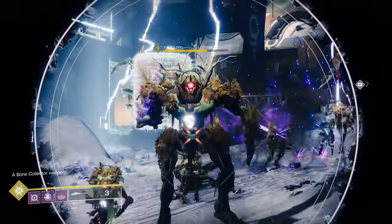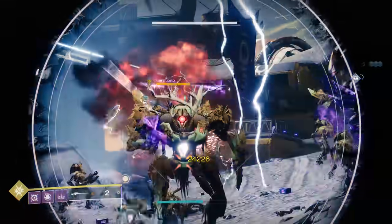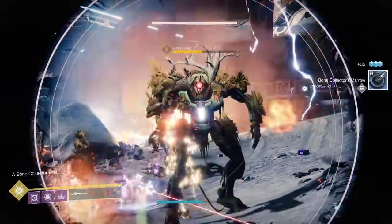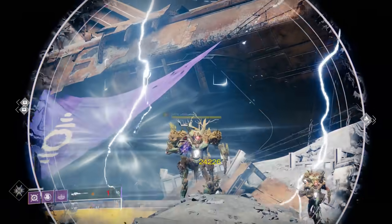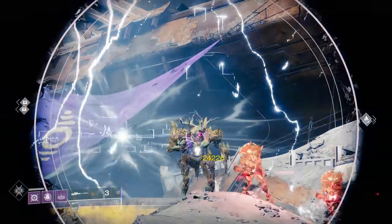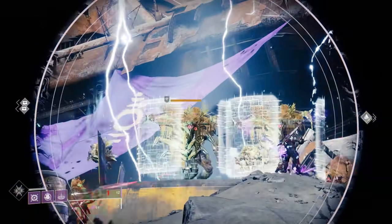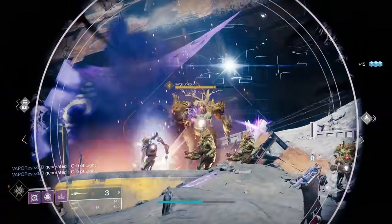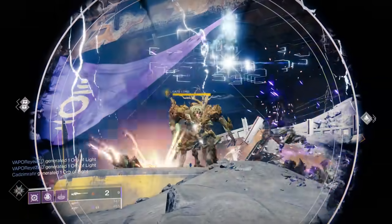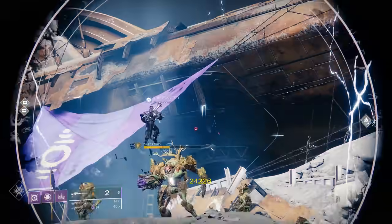Whispered Breathing works by aiming down sight for a few seconds before firing, which procs the effect. When using Whispered Breathing, you will continue to hit critical hits, and because it reloads your magazine for you, you do not have to un-proc Whispered Breathing — you don't have to stop ADS, reload, and then ADS again. This weapon comes from a secret mission on IO. The base power, auto-reload exotic perk, and bonus damage from Whispered Breathing make it a fantastic weapon for high-level activities and the best high-level DPS weapon available without any DLC.